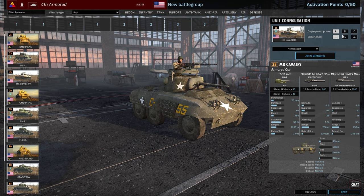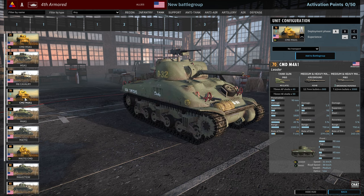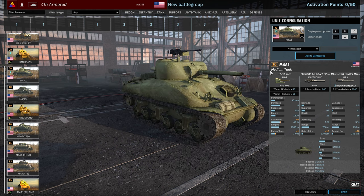Then we have the M8 Cavalry, also 8, 16 and 24 availability. The fact you get eight of these on a card in Phase A is just asking for M8 spam, especially considering the amount you get in the Recon tab. The M4 here is available as a Leader at 2, 4 and 6 availability at 1 VET. We've got three cards of standard M4s at 6, 12, 18 availability.